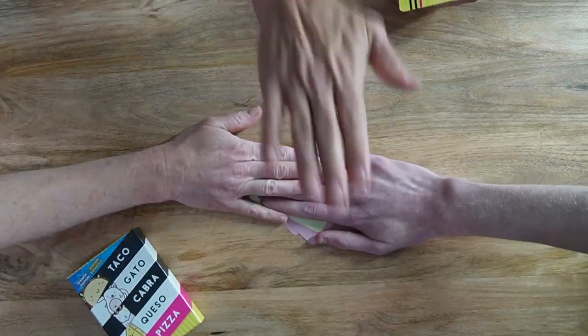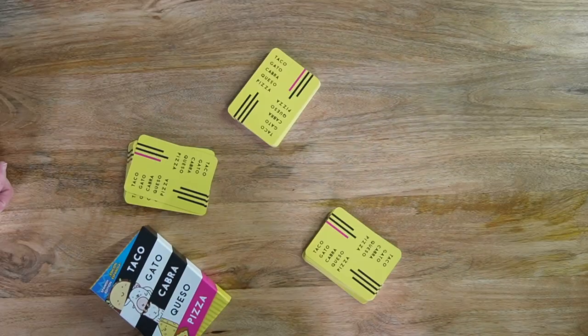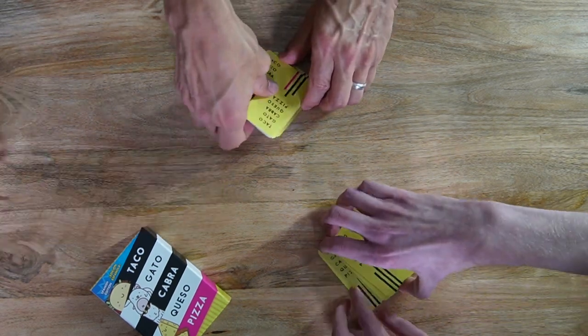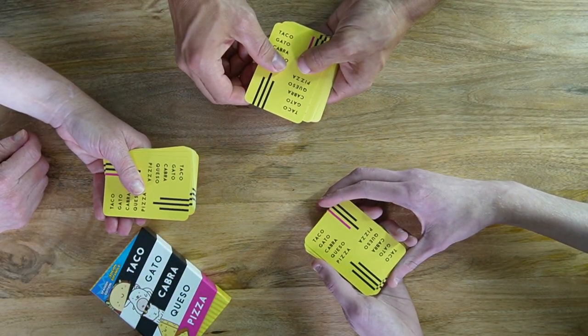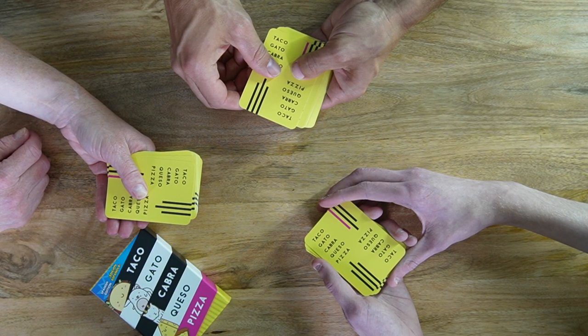This is how to play Taco Cat Goat Cheese Pizza, Spanish edition. First, shuffle the deck of cards and distribute evenly to all the players, keeping the cards face down. The player to the left of the dealer flips their top card over and places it in the middle of the table while saying taco.